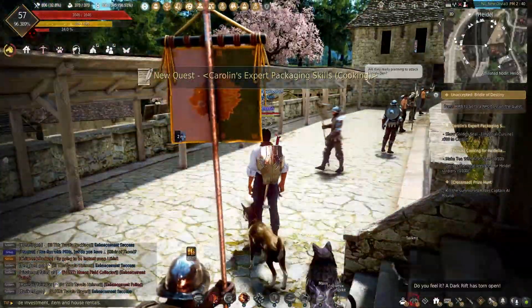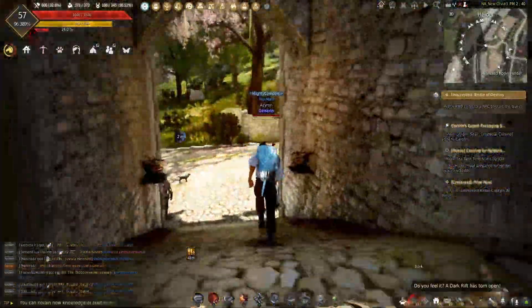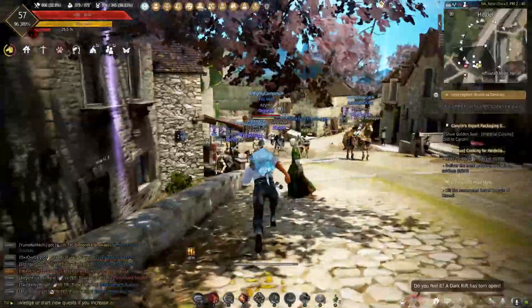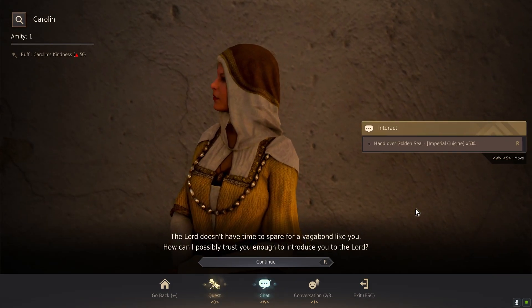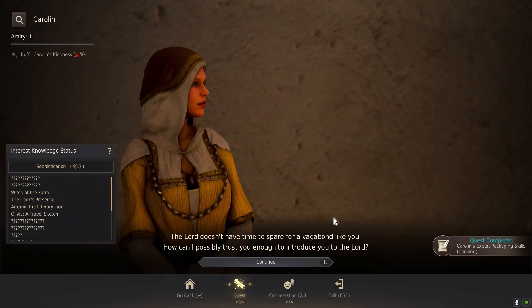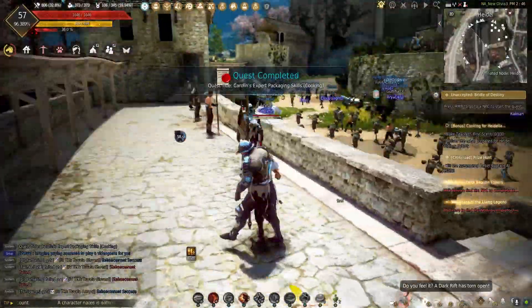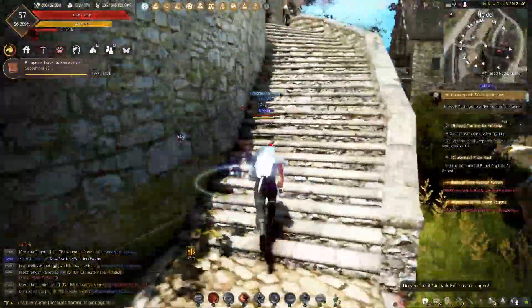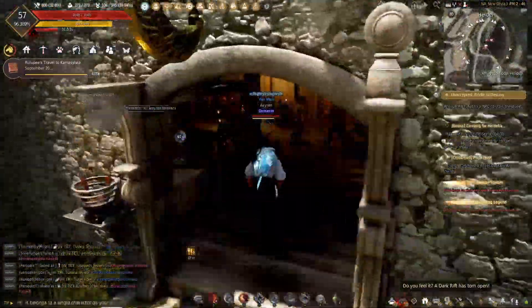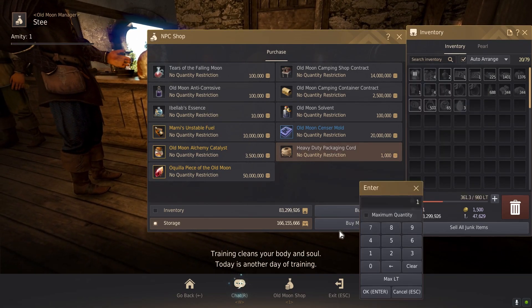We pick up the quest, and then we have to show her 500 golden seals from the imperial delivery — luckily I have those in my storage. With the 500 imperial seals collected, you should be able to package 10 at a time. To do that, you have to run up to the Old Moon Guild Manager and talk to him.